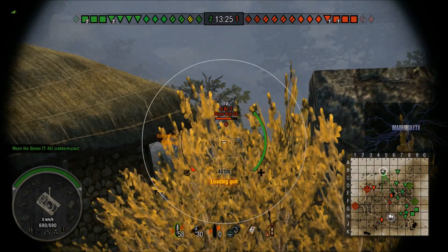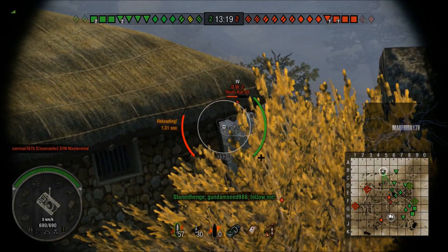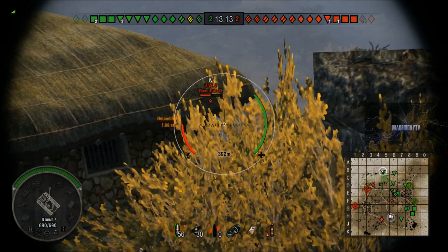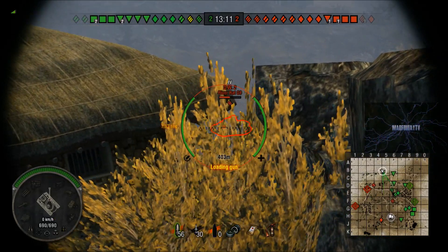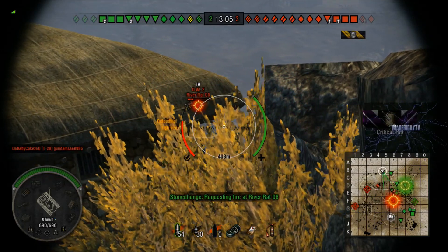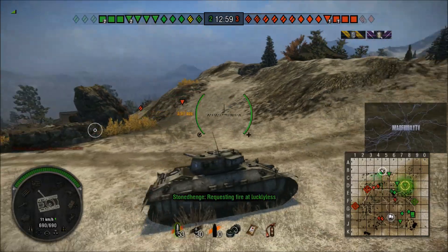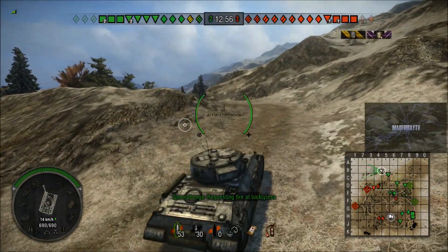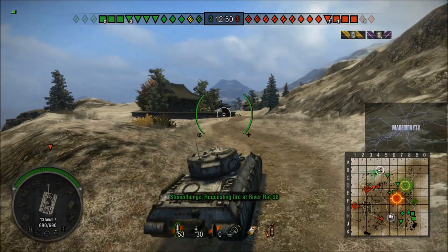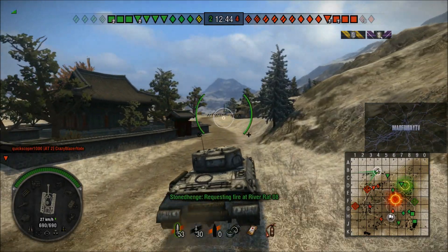So I've come up this road — normally this road is jam packed with heavies. I've come up here all on my own and there doesn't appear to be anyone here, so I'm just taking a few sniping shots to see if I can poke some free damage. I'll finally get a hit in there on that DW2. That's enough lobbing shells across the map, so let's push on and see if we can find the other team's heavies.